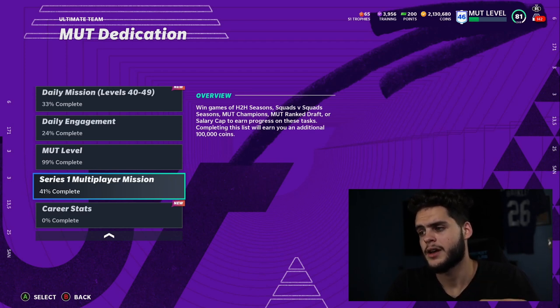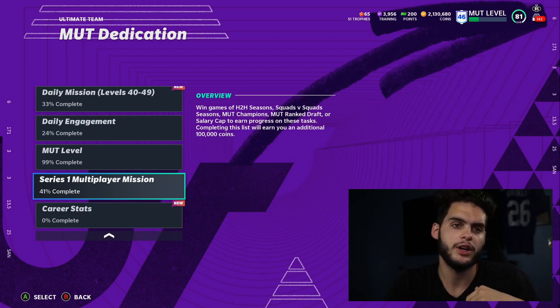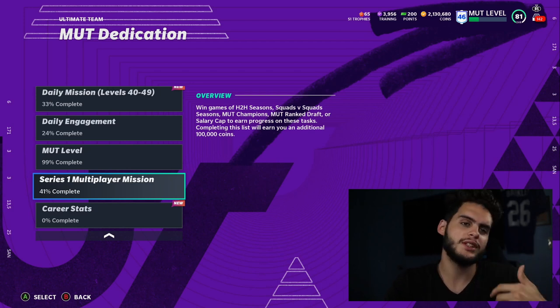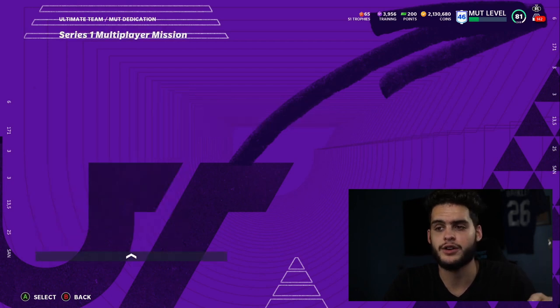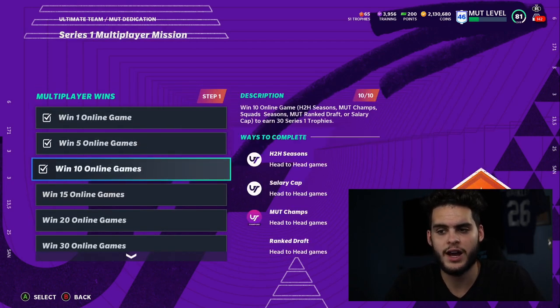Completing this list will earn you an additional 100,000 coins, so remember you get the added benefit of coins on top of the trophies. Keep that incentive in the back of your mind. The milestones go: win 1 online game, win 5, win 10, win 15, win 20, and so on up to 125 — each one brings a new trophy reward.